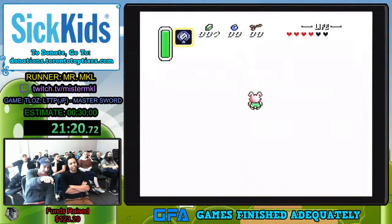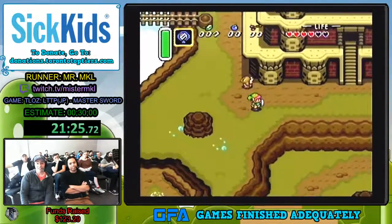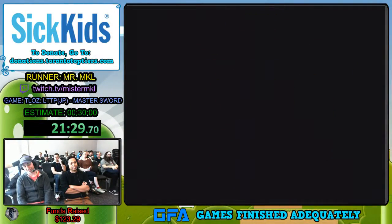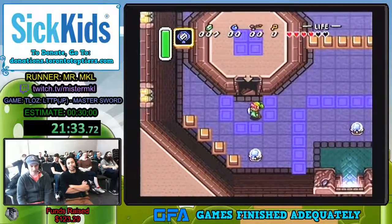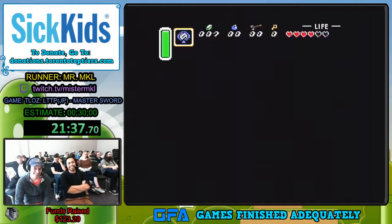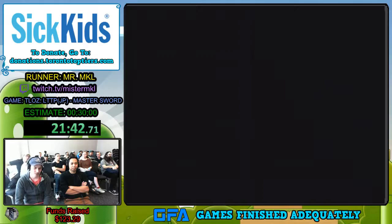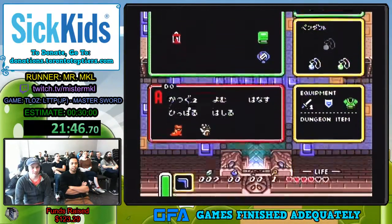That little guy — if he bounces into you, it forces you to talk to him. This guy was a jerk at the last GFA and actually blocked my entrance to this dungeon. We're like, what do I do? This never happened. Use the mirror — right back to the beginning of the dungeon. So that's a good way to save you some time.